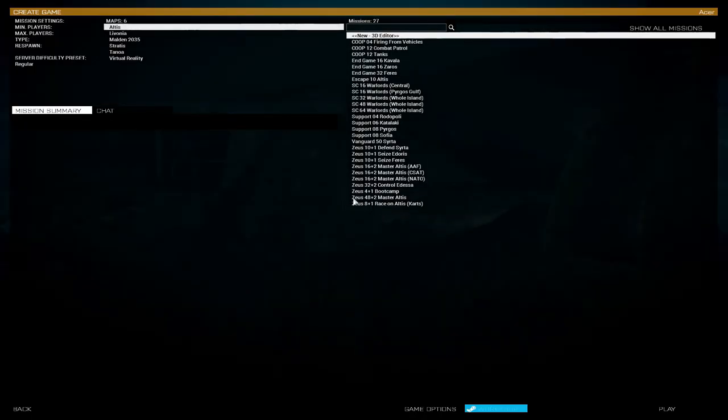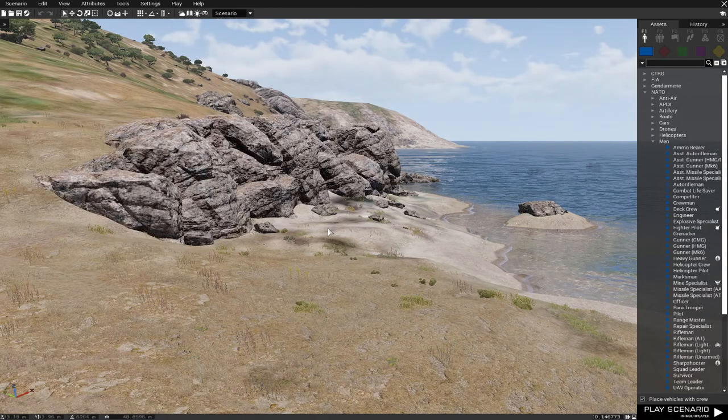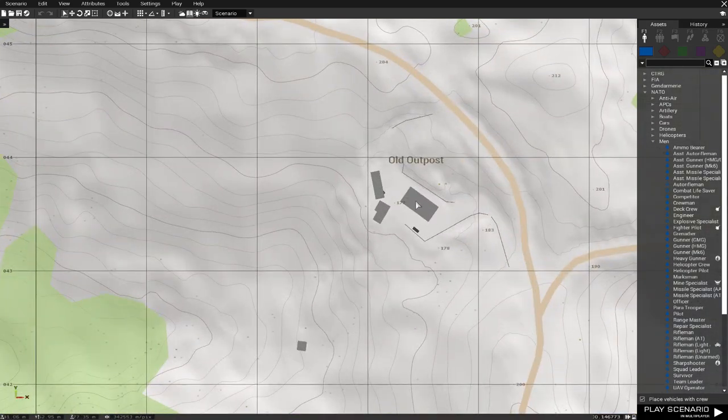They are just finding the server and getting in. Then I'm going to choose Stratis for this. Let's find a nice location for a test — Old Outpost.